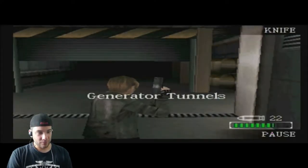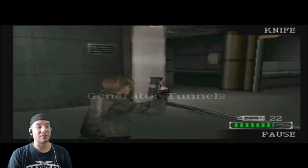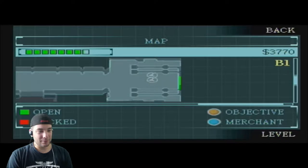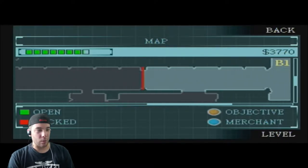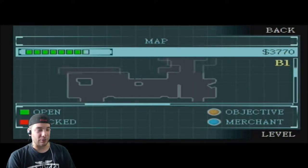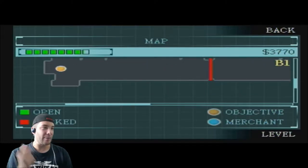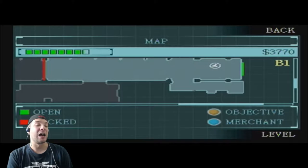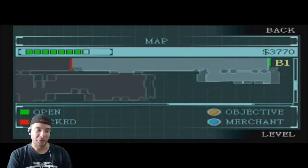Mr. President, where's your daughter? Oh, we already saved her, that's right. Generators, generator tunnels — goddammit, we're just going all over the fucking place. Fucking David Bowie's going to come out of nowhere wearing leather gimp and everything, with long hair and eye makeup, throwing a glass ball around me and being like: 'You have 13 hours to complete my labyrinth.'